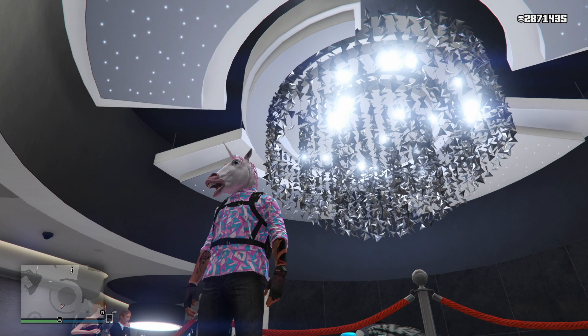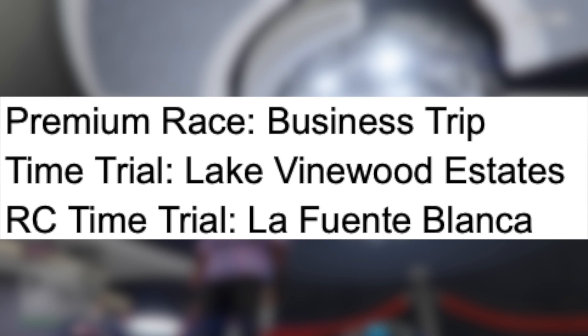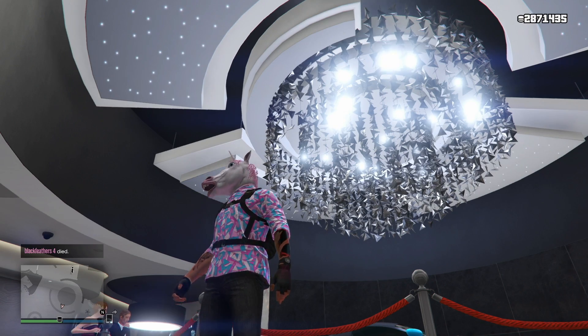Now let's move on to our premium races and time trials. This week's premium race is Business Trip. The time trial is Lake Vinewood Estates and the RC time trial is La Fienta Blanca. So if you want to play any of those, make sure you do so this week.